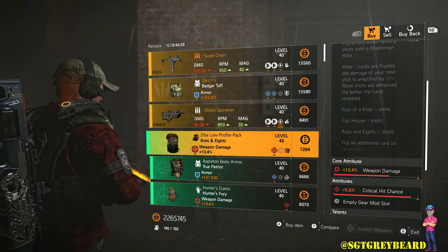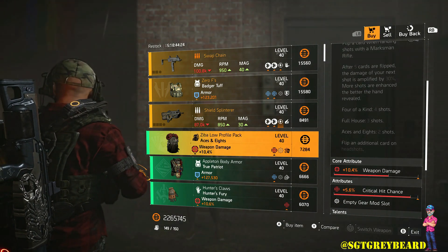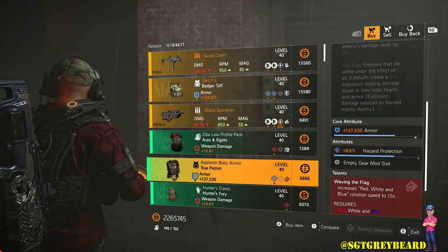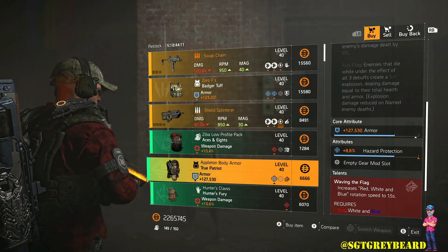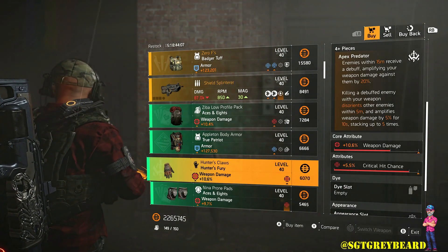Below that we have an Aces and Eights backpack with 10.4 weapon damage and 5.6 crit hit chance — nice roll there. Under that we have some True Patriot — pretty decent roll there as well, not the best, but if you don't have it definitely pick it up. For new and returning players, always check out those attributes. Some of these items you may want to buy twice: one to use and one to strengthen your recalibration library.